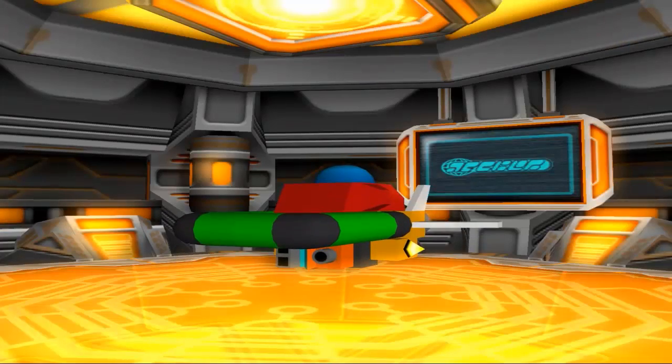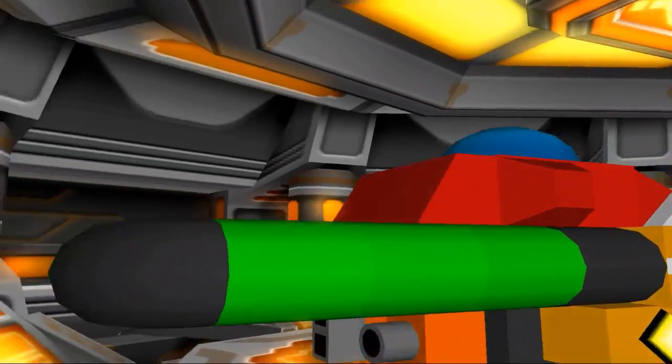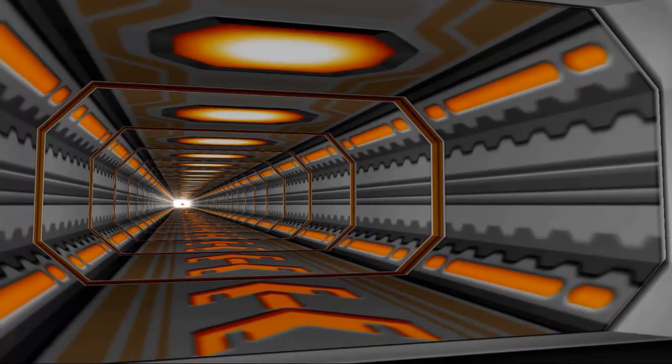Now, you may recall we unlocked a blueprint last time. This is actually that gummy ship. However, it's kind of strange because I don't think I actually needed any gummy blocks to make the damn thing, which is really, really weird. Maybe I did and I just didn't notice, but I'm pretty damn sure I didn't. Not entirely sure what's up with that.